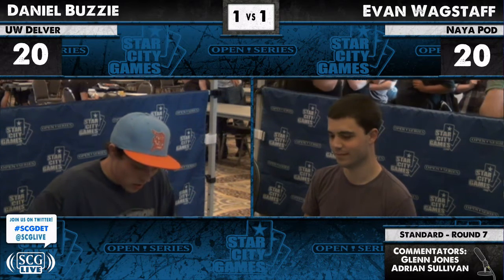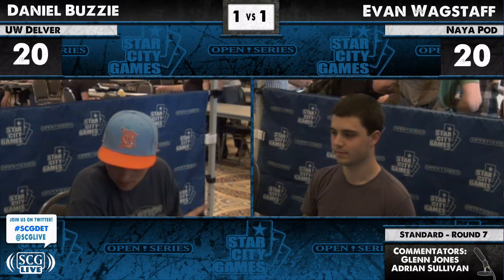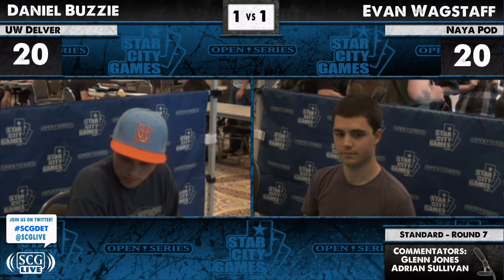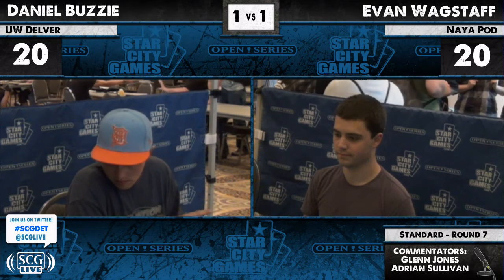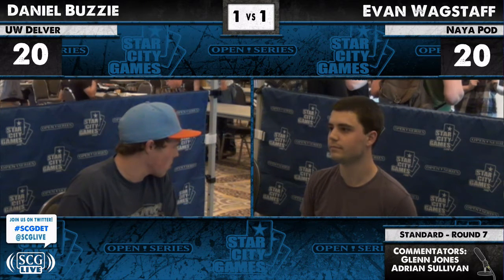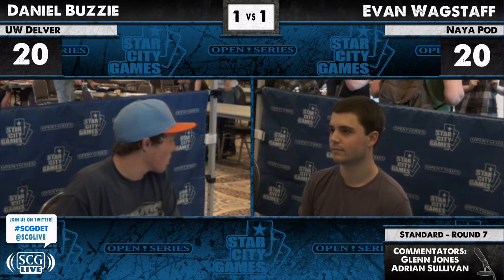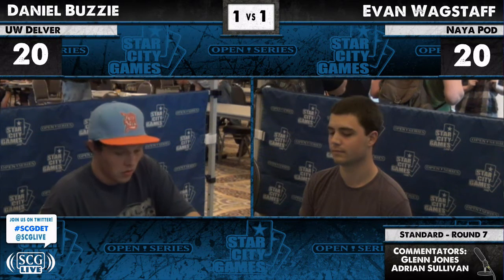Evan's got a pretty conventional pod — he's only running two pods, so he's much more of a Naya midrange deck, with pod to just help him along. He has Dismembers, Bonfire of the Damned, he's got a little more removal than most. Garruk obviously can double his removal as well. Since we're post-board, let's look at that. Evan's got Sword of War and Peace plus Hellriders that Michael Hetrick also popularized, so he can do the same semi-conversion into a green-red aggro deck, and his board looks very similar to the Rugpod sideboard that Michael Hetrick ran, even though he is, in fact, playing Naya pod.